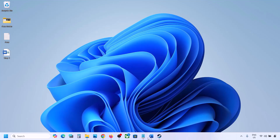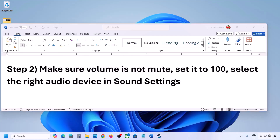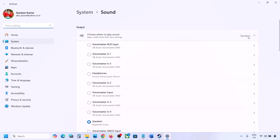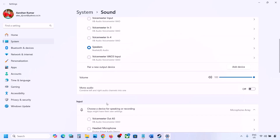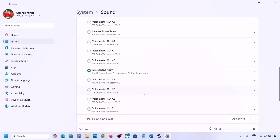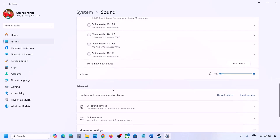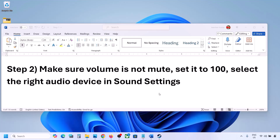Also select the right audio device in Sound Settings. Right-click the speaker icon and go to Sound Settings. Under 'Choose where to play sound,' select your audio device and make sure it is set to 100. For input, select your microphone and set its volume to 100 as well.